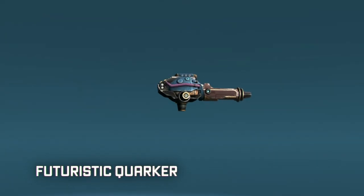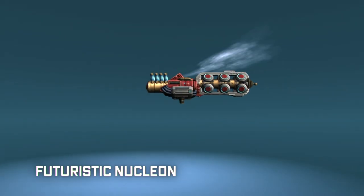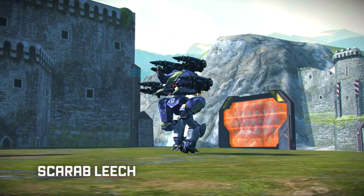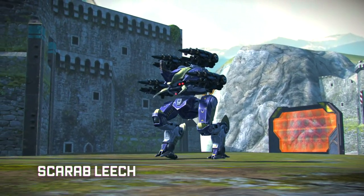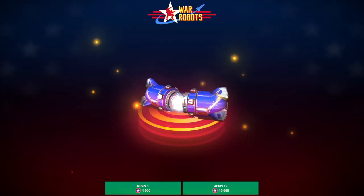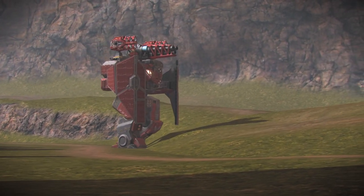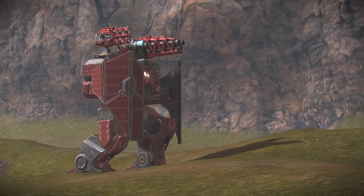Next, special editions. Futuristic Worker and Nucleon are weapons from an entirely different kind of future. And there's also a beetle-fired version of Leech called Scarab Leech. The Titan Accelerator module has been added to the Titan Chest — it increases your Titan's movement speed. Ever wanted to see Arthur running? Here's your chance.